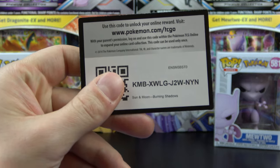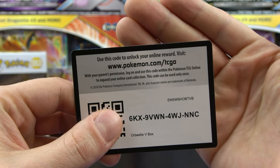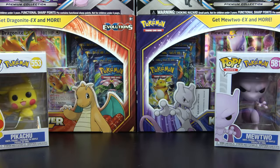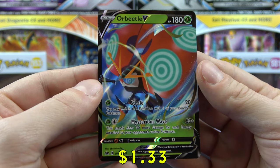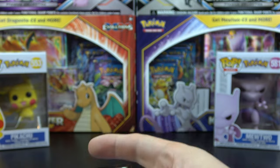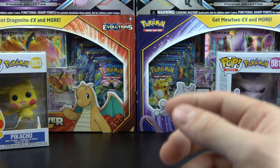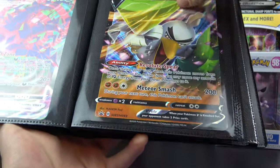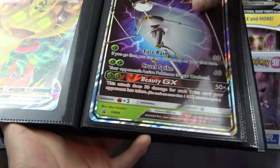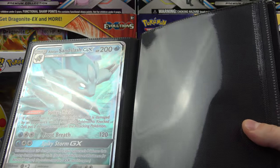So with that, I'll give you a few more codes here. There's a code for the box. And then we got this Orbeetle V promo — that's pretty cool. Let's throw that Orbeetle V into my jumbo card binder here.